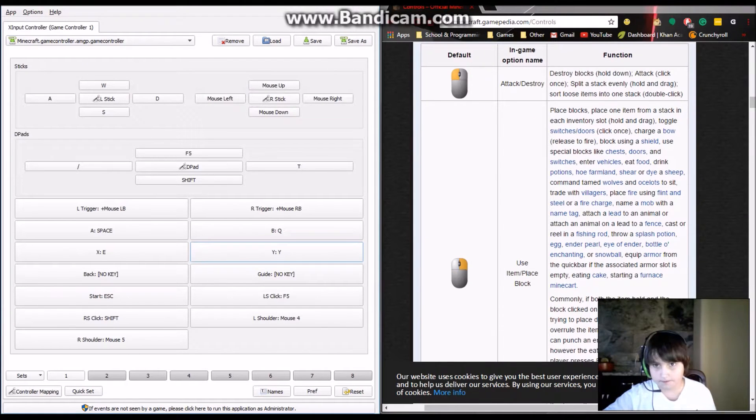Shift is really useful so I'll assign that to Y. Left click is attack/destroy and right click is use item/place blocks.